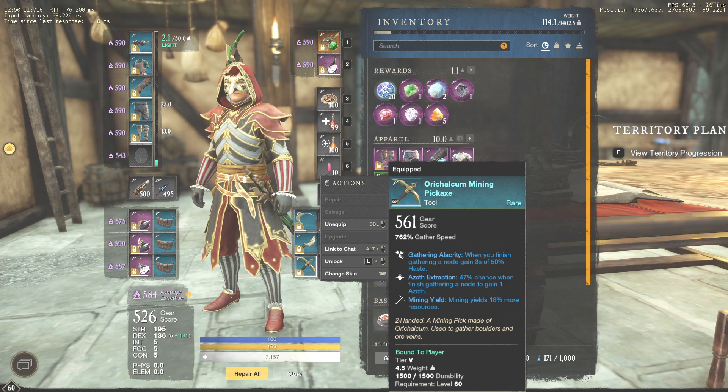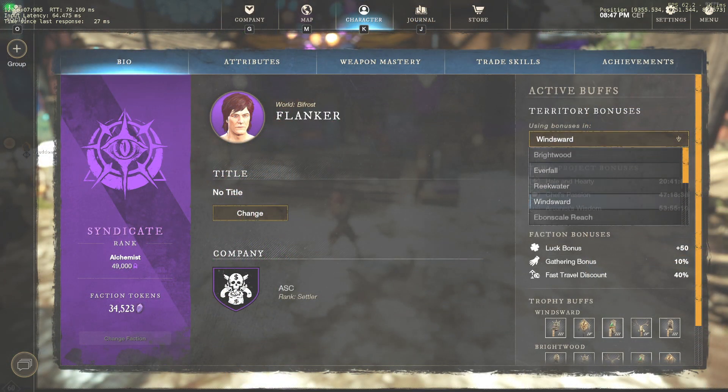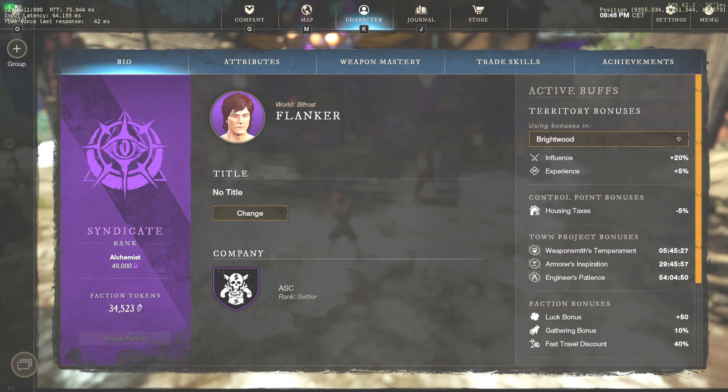Secondly, you need a pickaxe with yield and gathering alacrity perks. Having Azoth extraction or experience as a third perk might be a good bonus, but it doesn't really matter — just make sure you have the first two. In addition, buy craft weak proficiency boosters. Thirdly, choose a location where you will have faction bonuses, a town buff called Miner's Resolve, or both, because they provide decent yield bonuses.